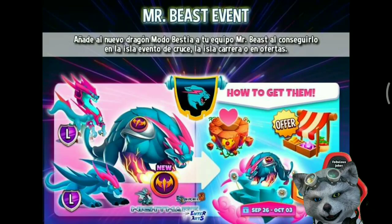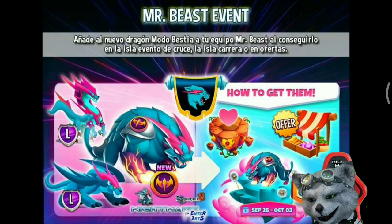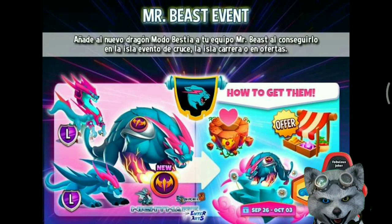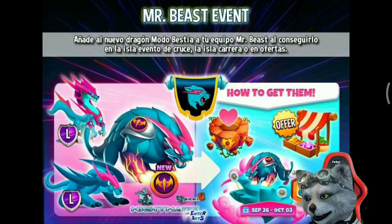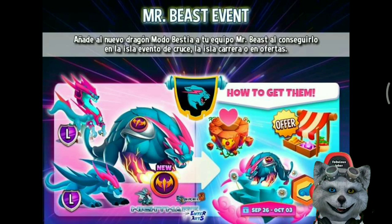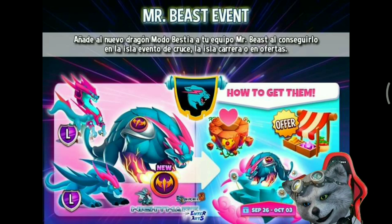Here is how you can get the Mr. Beast Mode Dragon. It's part of the Mr. Beast event, so you can get another Mr. Beast Dragon on the next event. This event will come on October 26th, so it means this event will come tomorrow. There are three ways to get the Basmode Dragon. The first is on the breeding event island, so this dragon will be available through breeding. The second way is on Dragon Offer, where you can buy this dragon for a amount of gems. The third way is on the runner island event — maybe this dragon will be on the next runner island event.